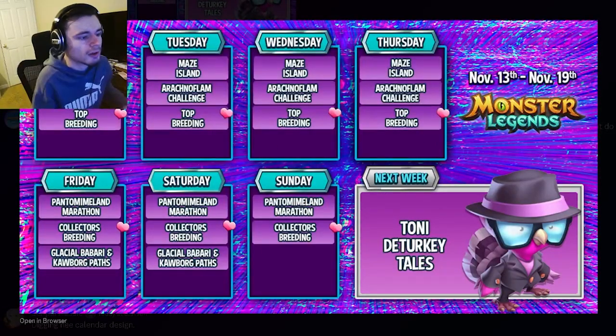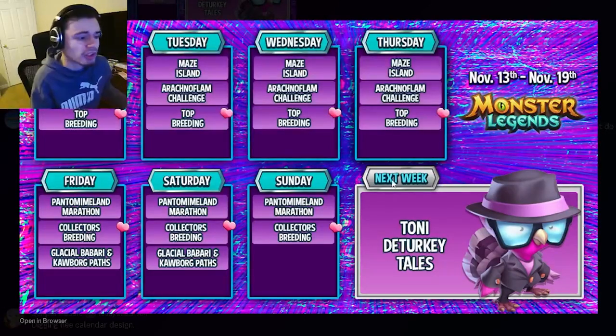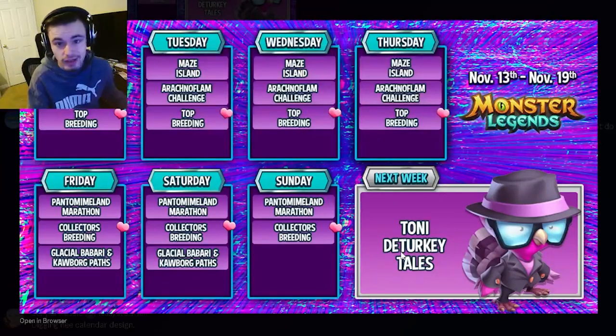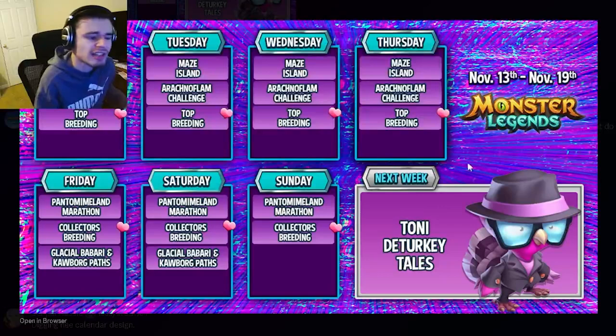The main event for next week is going to be the Tony Day Turkey Tails, and that is where you're going to get this monster right here. He looks very interesting and very cool — he's like a mob boss turkey, which is really cool. That is for Thanksgiving, so he is the new Thanksgiving monster. He's going to be inside of a Tailor's Challenge, and his event will start next week on Friday, but you can start collecting tokens for it on Monday.